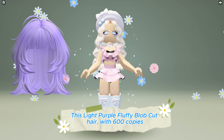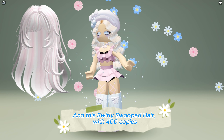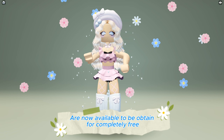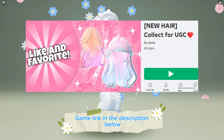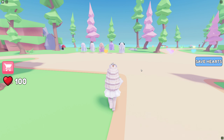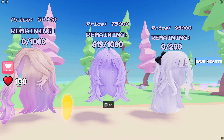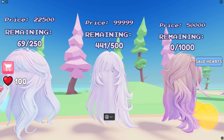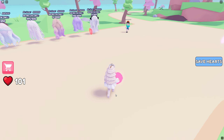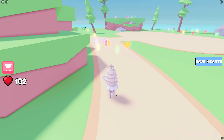This light purple fluffy blob cut hair with 600 copies and this swirly swooped hair with 400 copies are now available to be obtained for completely free at Collect4UGC Game. Game link in the description below. Join the game then move ahead to the free hairs to see the requirement and copies left. This hair requires 75,000 hearts and this one requires 99,999 hearts. The hearts are randomly spawned across the map — to be honest, it's very hard and will take a long time.